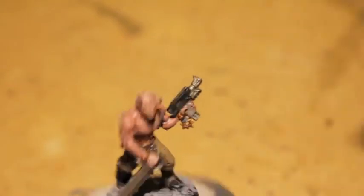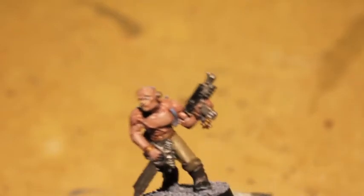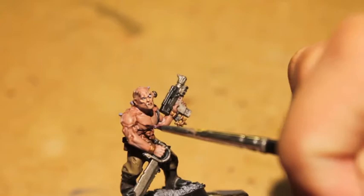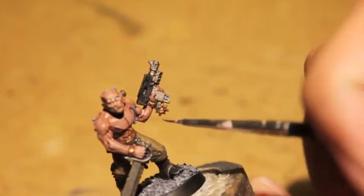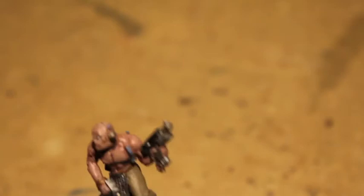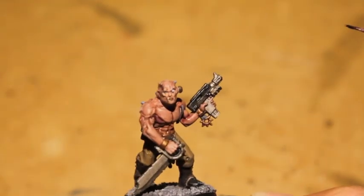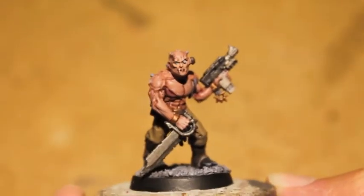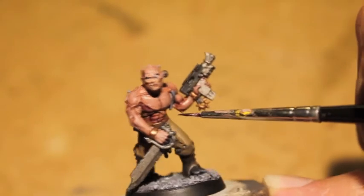We're going to start with Druchai Violet here and paint it on. I'm using it to show a little bit of bruising on the cultist and to get into the shadows. We're going right here under his chest, in between all the folds of the muscles. It's a nice, deep, purplish-red color that will go very nicely into all the little crevasses. We're just doing shades, washes, and blood effects today. Pretty much finished everything else, so here we're painting it into his ab muscles.